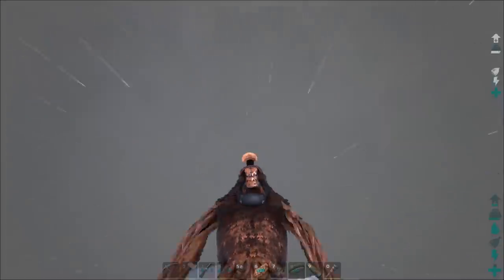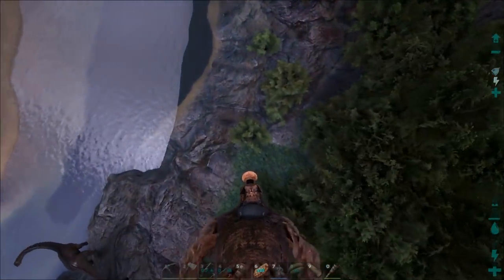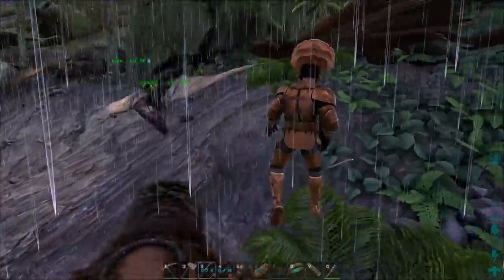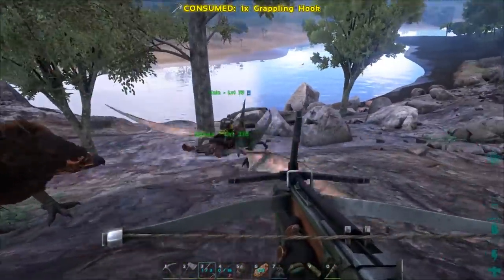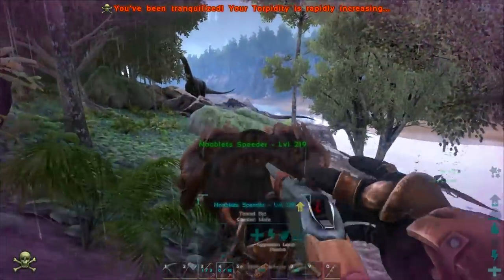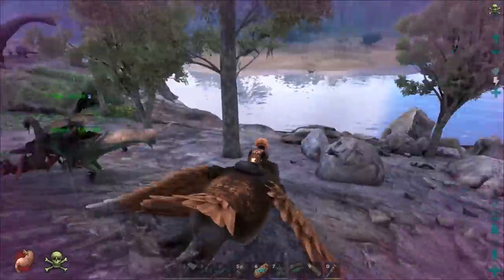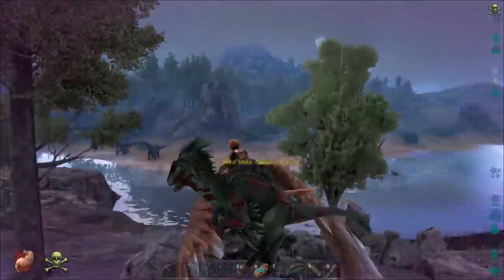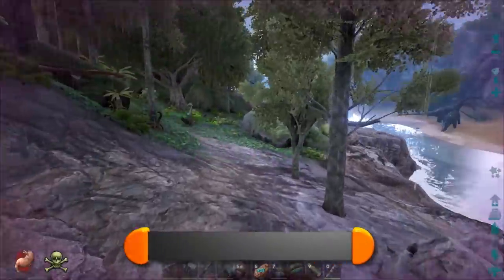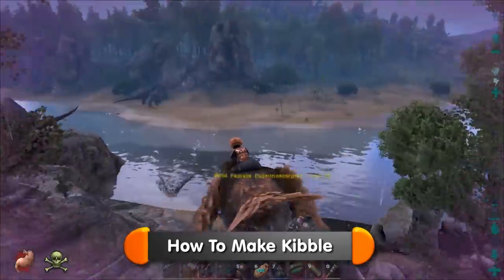Reel yourself in and go down to start taming it. After all those tries, that's the first Quetzal I've managed to down completely by myself. All you need to do now is keep the Quetzal unconscious and give it food — preferably kibble. Watch out for threats nearby: I'm getting attacked by scorpions and raptors! Get off my Quetzal!